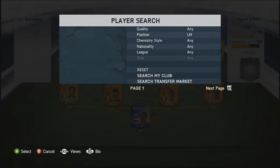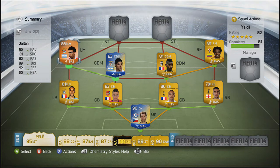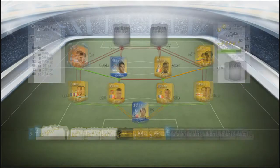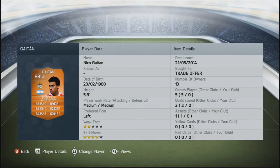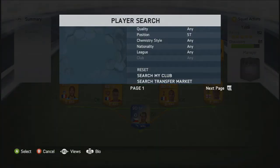Moving into the left mid position, we're going to go with Man of the Match Gaitan. He gets a perfect link-up with Perez. He has very good stats: 85 pace, 89 dribbling, 81 shooting, 82 passing and four-star skill moves. He is going to be very fun to play with in the left mid spot.